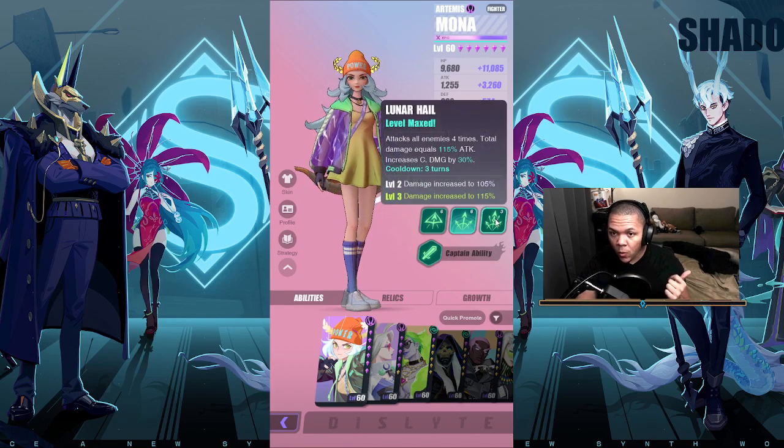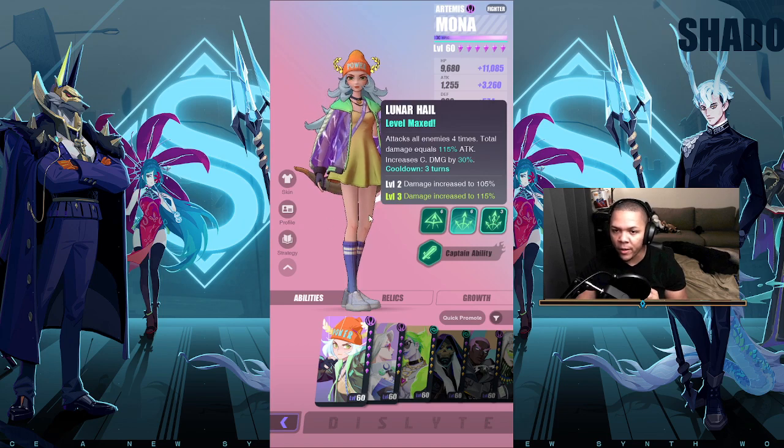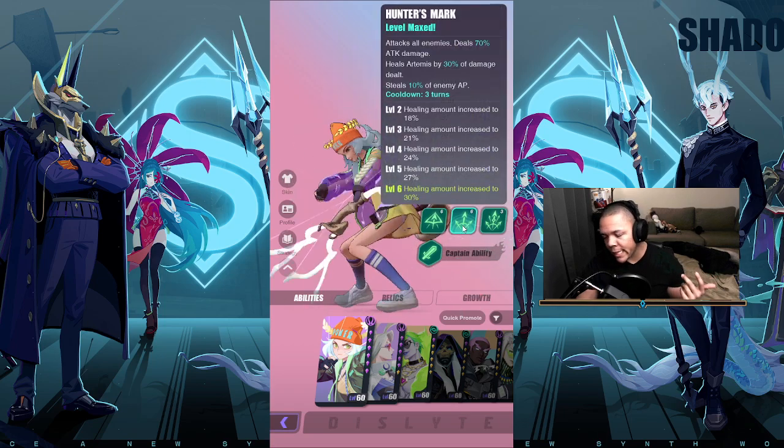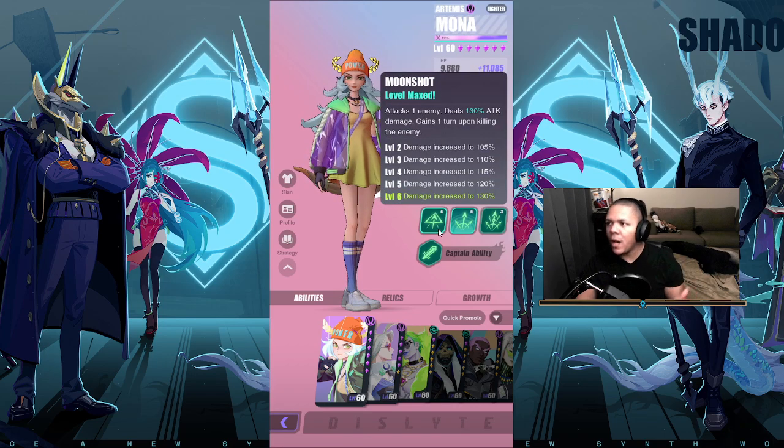First, Lunar Hail — she rains arrows down from the heavens and destroys all enemies, and also increases crit damage by 30%, which is always really good. Then if she takes some damage — not that she will — she can use Hunter's Mark, which attacks all enemies, heals Artemis for 30% of the damage dealt, and steals enemy AP.